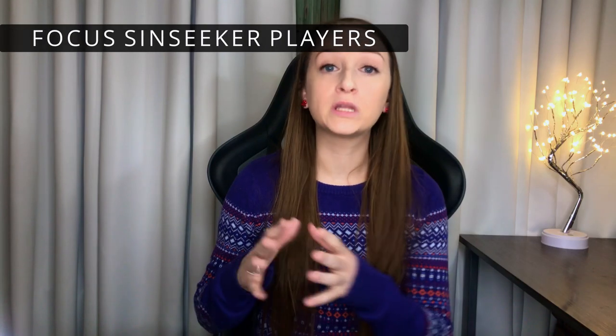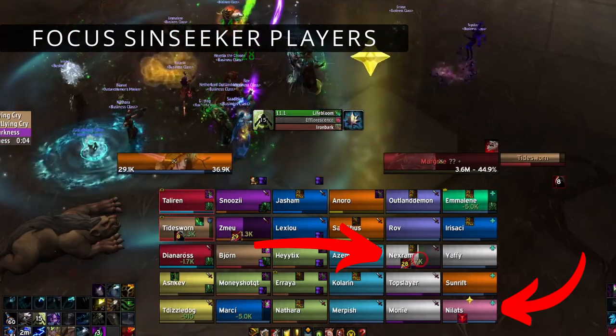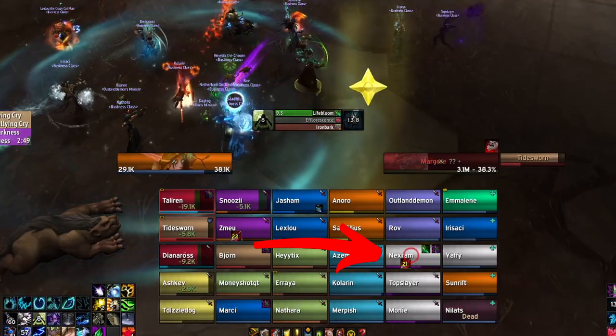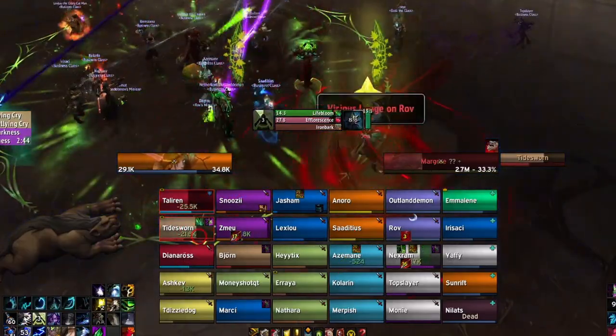Some tips for this mechanic: make sure you are really focusing those players who have the dot. For me it meant saving Nature's Swiftness for them — I'd put all the hots I could on them: Rejuvenation, Regrowth, an Efflorescence circle nearby. Then if towards the end of the dot they were low health and about to die, I would use Nature's Swiftness to save them.